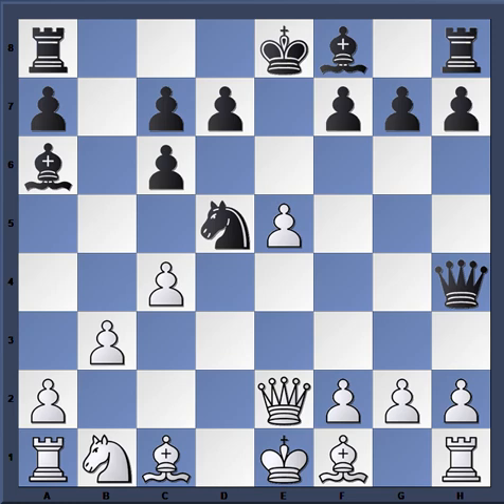Notice how weak the dark squares are for white — all the pawns from a2 to c4 are on light squares. What queen h4 does is open up the path of the bishop on the dark squares to invade. So instead of just fianchettoing, the idea is to bring the bishop to an active dark square right away. The queen also threatens in some lines to go to d4, attacking the rook. It's all about attacking the dark squares with queen h4.